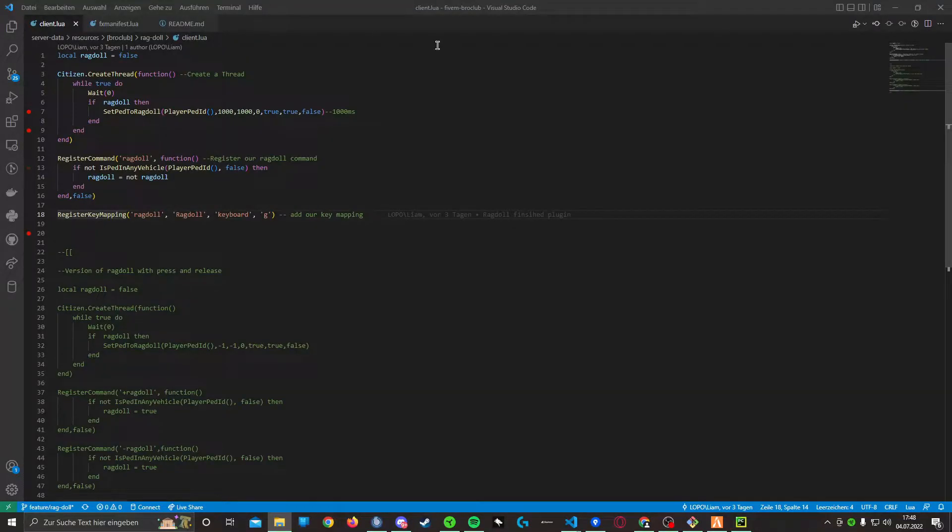Let's check out the code. The code is very simple and we have two versions of it — one of them is currently coming out and I will explain it later. First, I created a thread which contains a while-true loop, in which I will check if ragdoll is true. If it's true, I will use the native set ped to ragdoll, giving the player ped ID and the time for how long the ped is set to ragdoll.